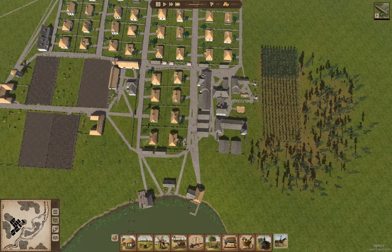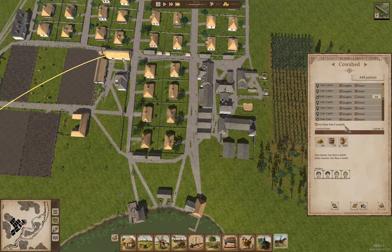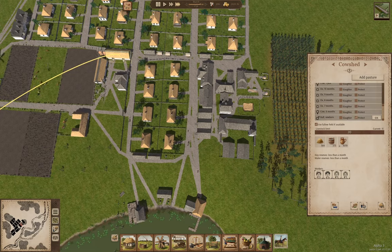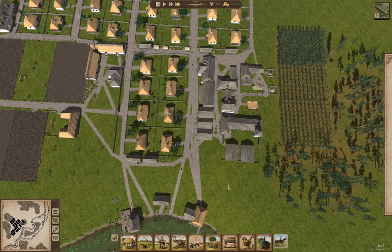So yeah, that's definitely way better. Bull newborn — well, let's unprotect that one and protect that one. And then over here — bull newborn — we'll protect that one and unprotect that one.